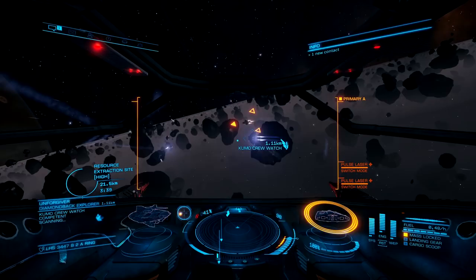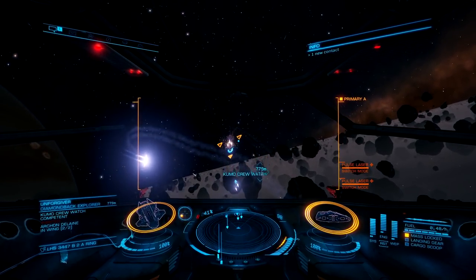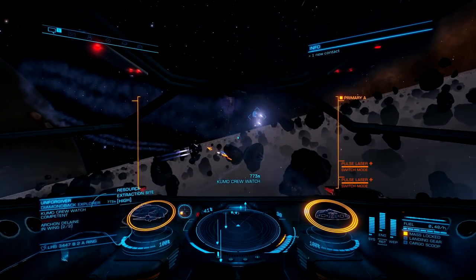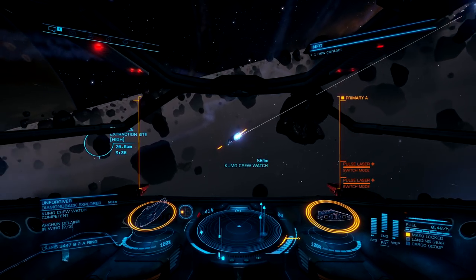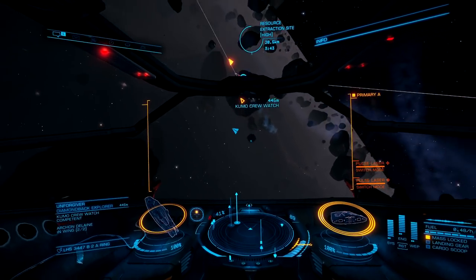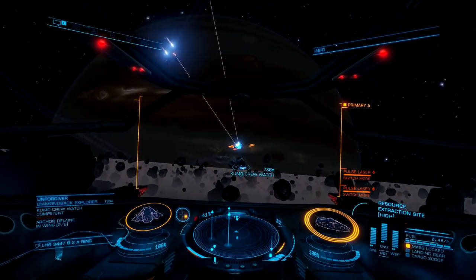Rule number one when you're doing this: don't get overzealous and shoot the ships too soon. Always make sure your scan goes through and you confirm they're wanted before you fire your first round. If you end up shooting the wanted ship before your scan goes off, the space police will take you down with extreme prejudice.